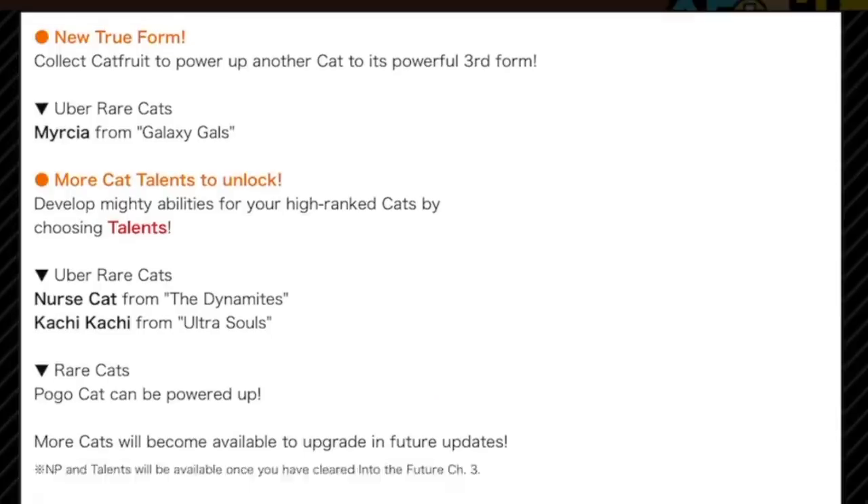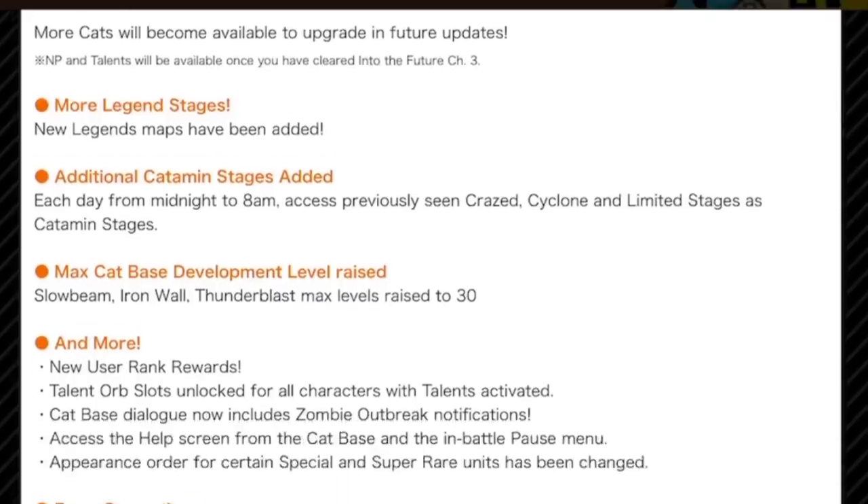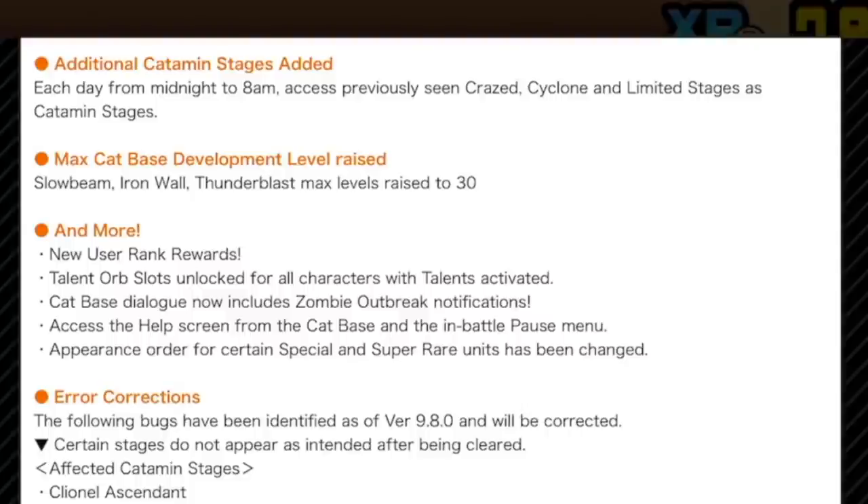Right, update notes. True form — Mercia, whoever, I don't have them. More cat talents for Nurse and Catchy Catchy, and Pogo Cat. Love that. More UL. Look at this — expansion to Catamin stages! Each day from midnight to 8am, it's adding previously seen Crazed, Cyclone, and Limited stages as Catamin stages. Giving you an extra chance — I'm not sure I'd use that very much, but if I miss something, brilliant. I might finally get around to doing Blue Impact.